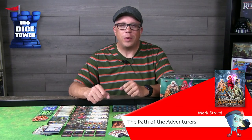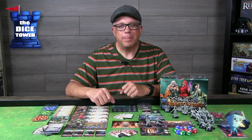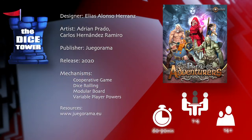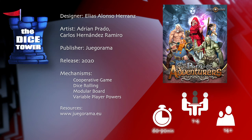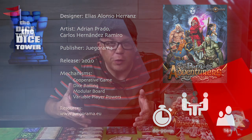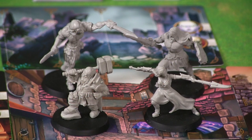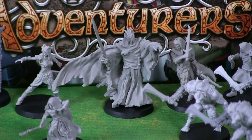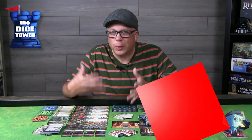Welcome back to our Dice Tower preview. I'm Mark and today we're taking a look at Path of the Adventurers. It's a game for one to four players, ages 14 and up, with games ranging from 60 to 90 minutes. Path of Adventurers is a combat exploration game where you take on the role of one of five mighty adventurers, moving through the land trying to squash the evil overlord and his minions, enhancing your hero with new weapons and skills along the way.